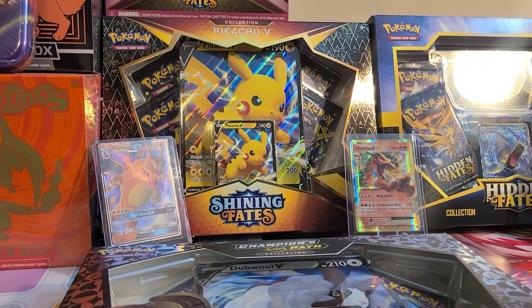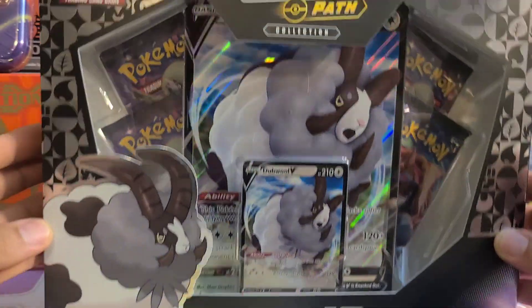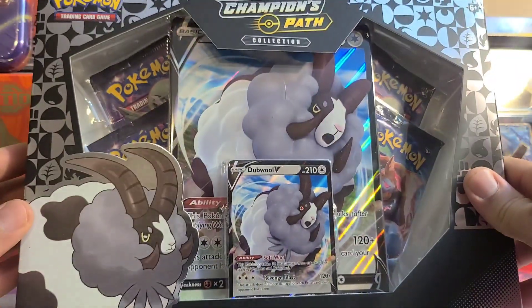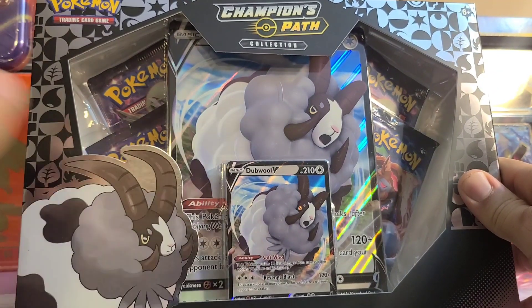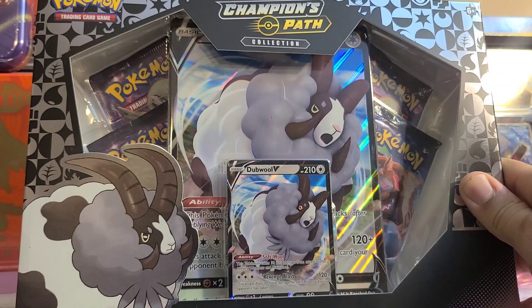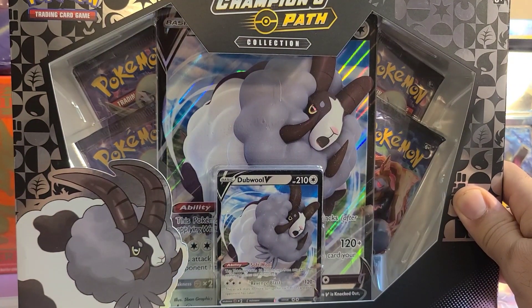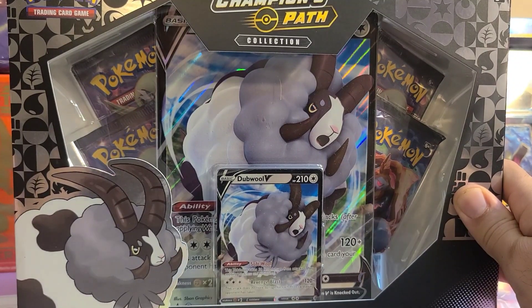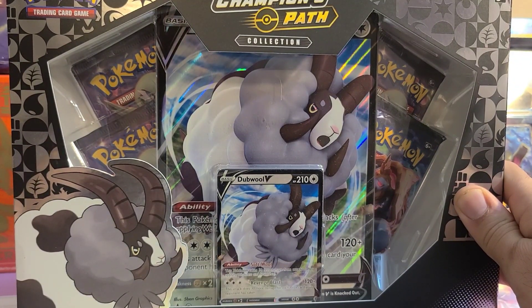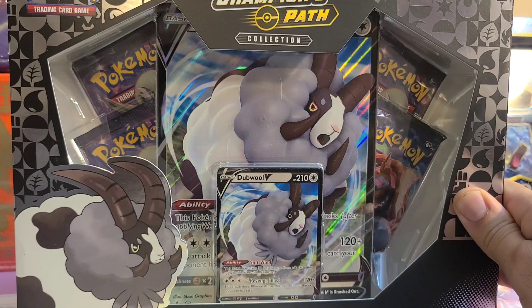How's it going everybody? How are you guys doing? What do I have today? I'm going to open up one of these Champions Path Double V Collector's Boxes. Inside this box we have the Double V promo card, we have an extra large version of that same card, and we have four packs of Champions Path. People opening up Champions Path are usually looking for that Charizard. Let's see if we can get them today. I'm going to show you guys what to expect with this Double V Champions Path Collection Box.